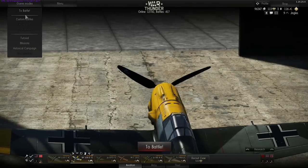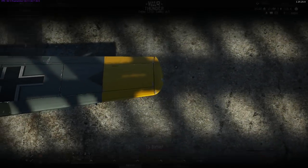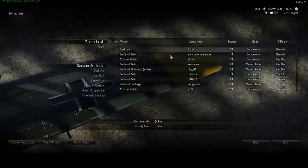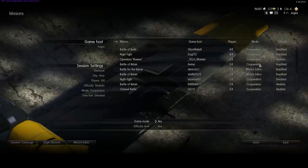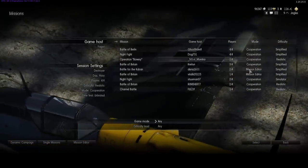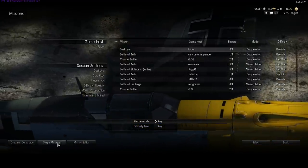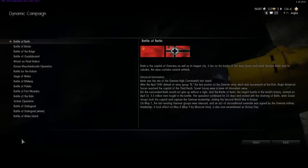Next we have the tutorial, which you've probably all completed by now, and missions. Here are the missions currently being run by various players — you can jump into any one of those and take part, cooperative or against them, or you can create your own. At the bottom you have: Dynamic Campaign, Single Missions, and Mission Editor.